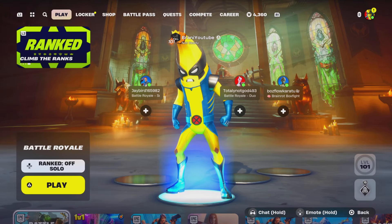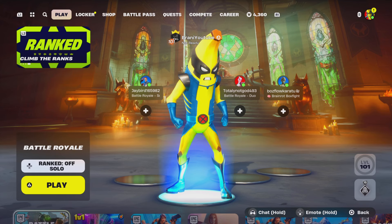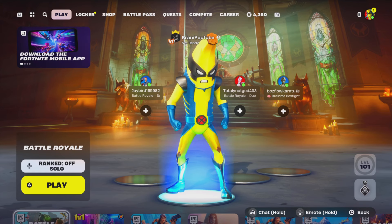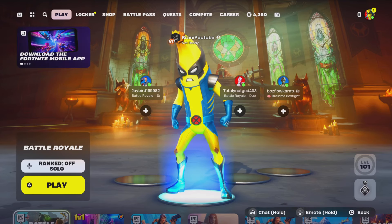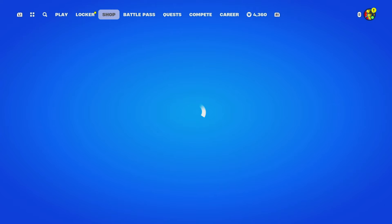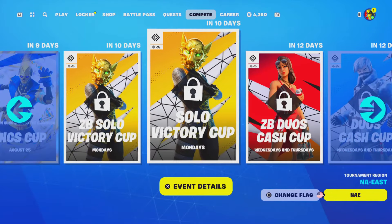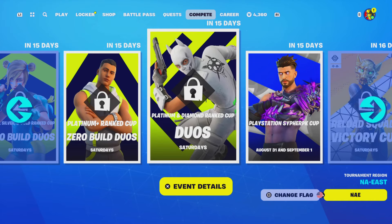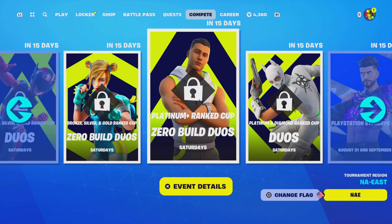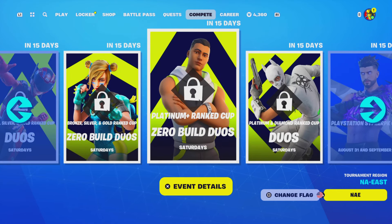Welcome back to the channel. Today's video we're going to show you guys how to get the ranked umbrella glider here in Fortnite Chapter 5 Season 4. Make sure to drop a like, subscribe, and watch the full video. To get this ranked umbrella glider, you want to go to the competition tab - it'll be right here in these cup tournaments. In about 15 days, based on your ranked level - bronze, silver, gold, platinum - you'll be able to play in these cups.